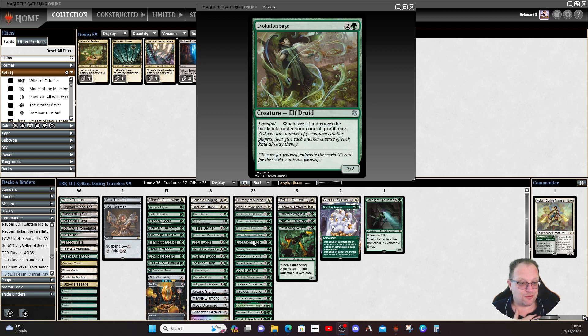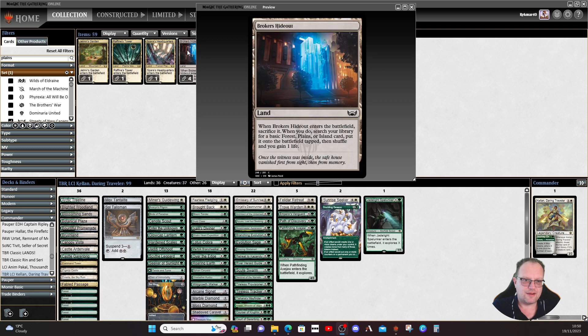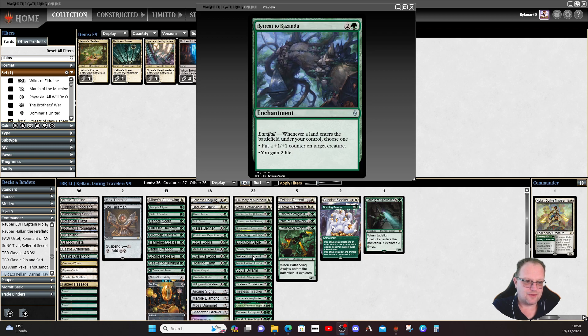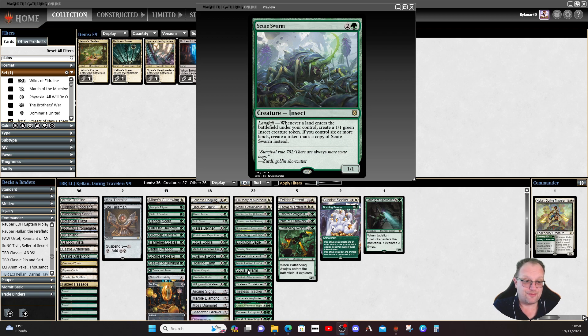Evolution Sage gives us a proliferate trigger on landfall, which we wanted to push those plus one/plus ones up. Grazing Gladehart is in for some life gain. If you're not happy with 37 lands you can swap in Brokers Hideout and take this out. Retreat to Kazandu for more landfall plus one/plus one and life gain. Ribald Herald gives a whole explore with the vigilant side. Scute Swarm for more landfall tokens — I'm hoping it's not bugged anymore; I've seen it crash MTGO with too many Scute Swarms in play.